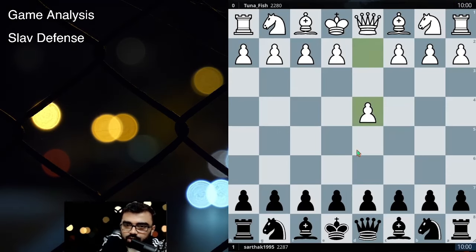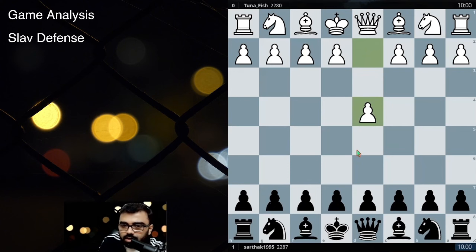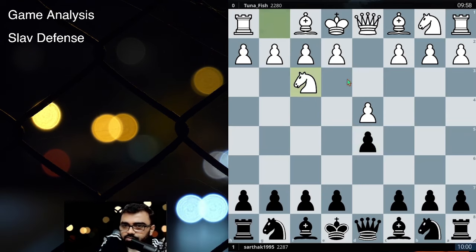So today we'll be going for Slav Defense which starts with D4. I played D5. It was basically a game of 10 plus 0. And my opponent played Knight to F3.